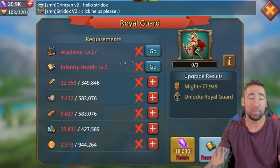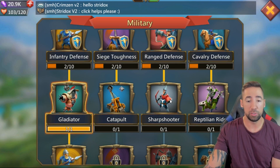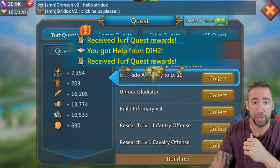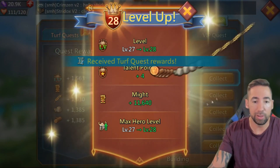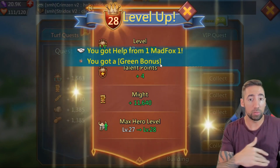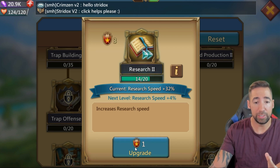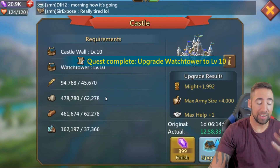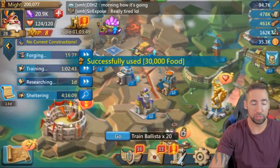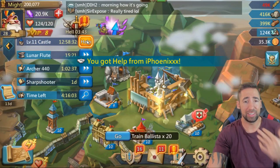For now we're gonna keep building T2s — Sharpshooter and Reptilian Riders are next. Remember to collect those rewards because they give you a ton of XP to level up your guy. Look at that — level 28 already, and I get 11,000 might just by leveling up. That's a lot at a low level. Finally got enough upgrades to upgrade to Castle level 11 — I needed level 10s and 11s all the way across my constructions. Let's build this level 11 and just let it run — 12 hours and 58 minutes.